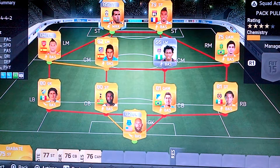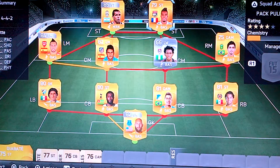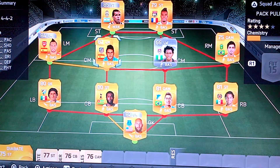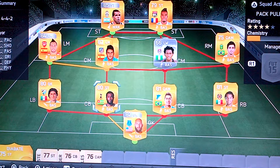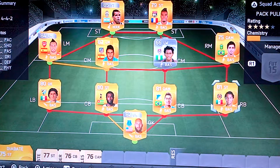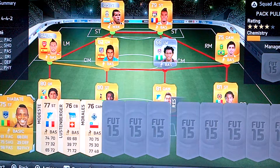We've just stuck a few players in — I forgot to stick them in the transfer list. So we've got Tevez, Lacazette, Leonardo, Romandie, Koke, Santa Catullo, Machela, Adebayor, Roberto Firmino, De Santos, Howard. Ignore these three non-rares. And Diabete.